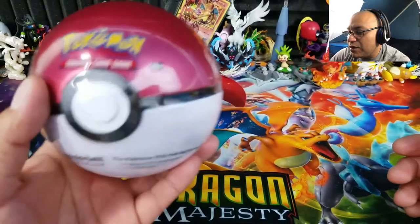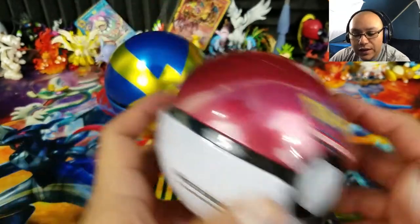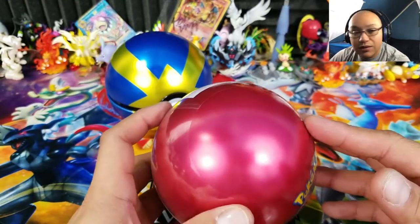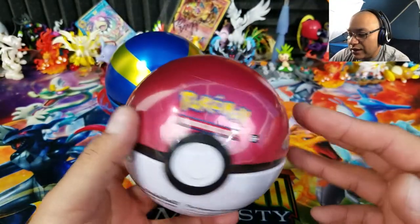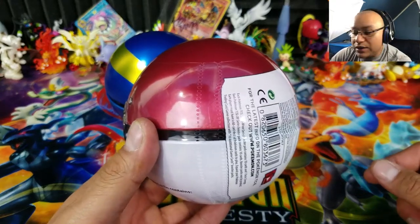It looks exactly like a Pokéball — pretty awesome. You get three booster packs and one Pokémon coin. The coin from the Quick Ball was a Zoroark, so hopefully there'll be a different one in this one. You can kind of hear it roll — that's the tin material. Anyway, I'm going to go ahead and start opening this one up.